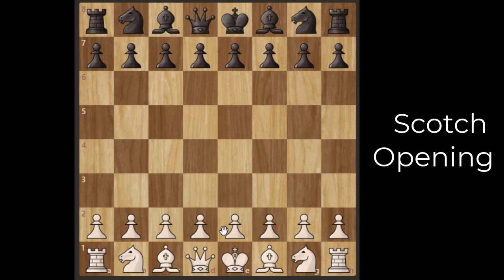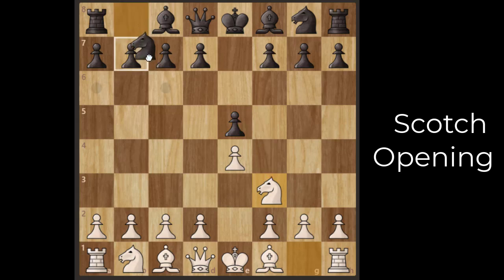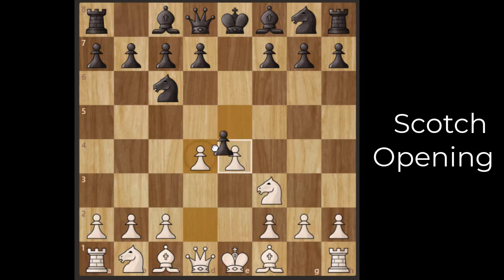Let's start. White starts with e4 and black responds with e5. White plays knight f3, attacking the e5 pawn, and black responds with knight c6. White then plays d4 — this is the Scotch Game — and black must take this pawn.